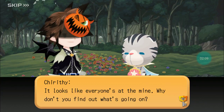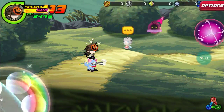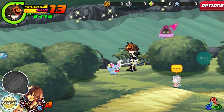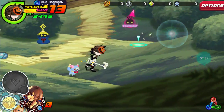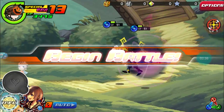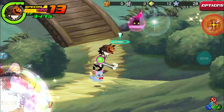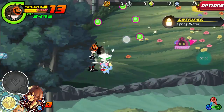The quest starts — everyone's at the mine, let's go find out what's going on. I really like the Halloween sword, that's one of my favorite costumes in the game. We have to go around the other side — the mines through the woods. Let's just fight this Blue Rhapsody.